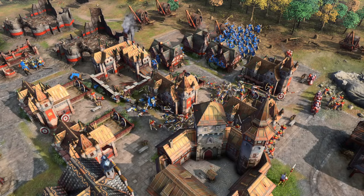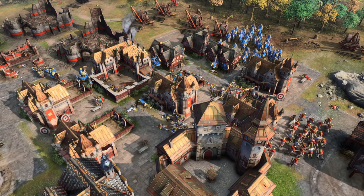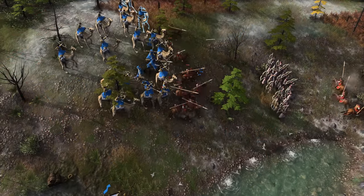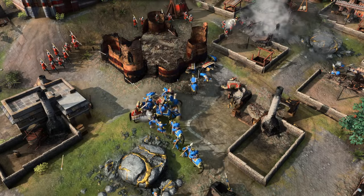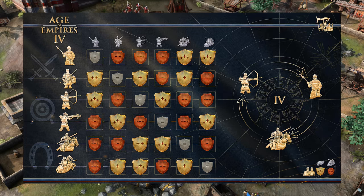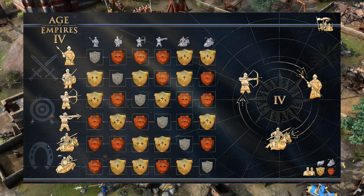Hey guys, Spirit of the Law here. In this video we're going to be talking about the Age of Empires 4 unit counters and dig into the specific bonuses going on behind the scenes to create them. This is a little tricky without a scenario editor, which the game is lacking at launch. There is an official counters chart circulating on the forums which I mostly agree with, though I think it's missing some important context and lots of units aren't included.